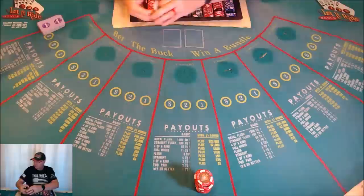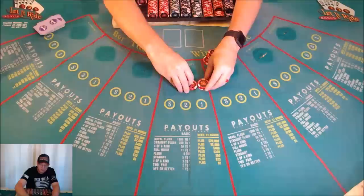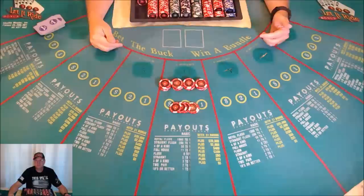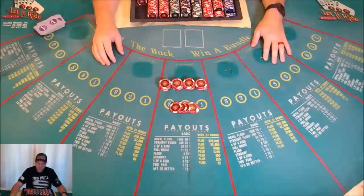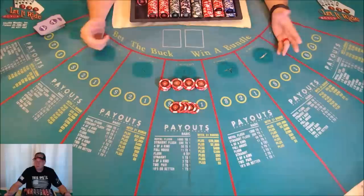So I started with a hundred dollars, played foolishly and aggressively at the end. After betting the one dollar bonus the entire time — all twenty hands — and not winning any of the bonuses, just winning a little here and losing a little there, after all that you're twenty-five dollars ahead. Not always guaranteed, but that could happen. The reason I played twenty hands instead of eighteen is I had money to keep going, but with eighteen hands you can play on a hundred dollars.